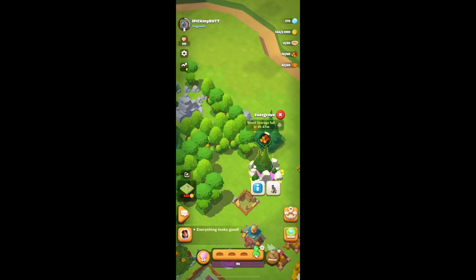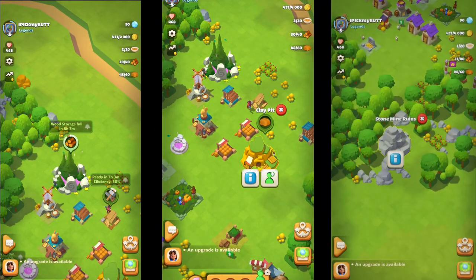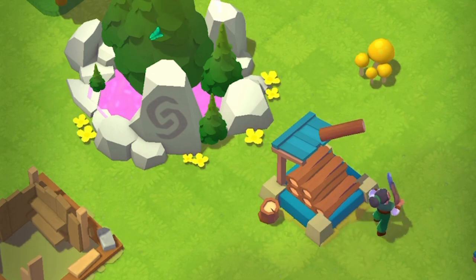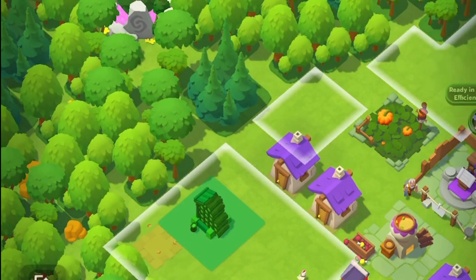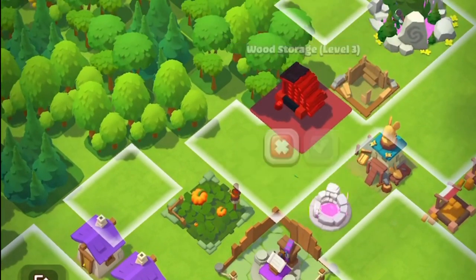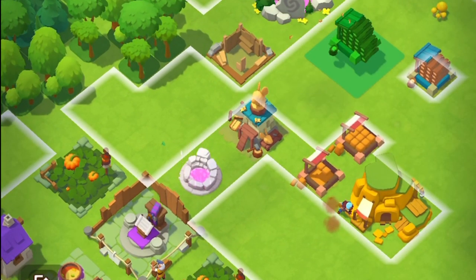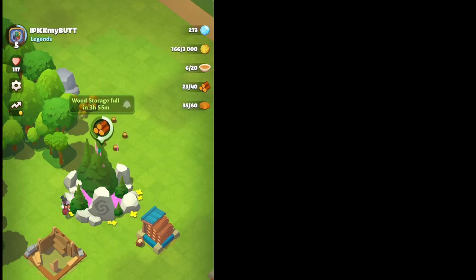When gathering resources like wood, clay, or stone, your villager has to take those resources and bring them back over to the storage. So if you're finding yourself far away from it, simply drag your storage over as close as possible and this will save you a bunch of time. Really, time management is one of the biggest things inside this game.